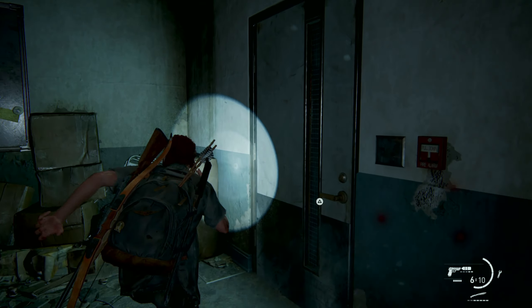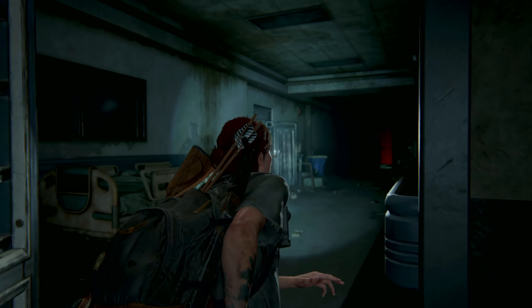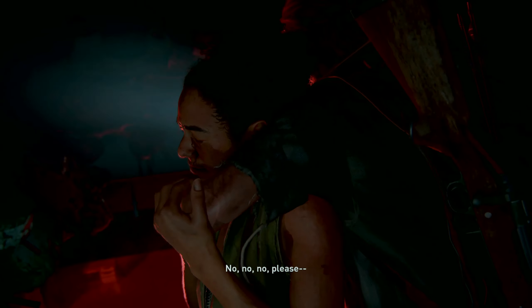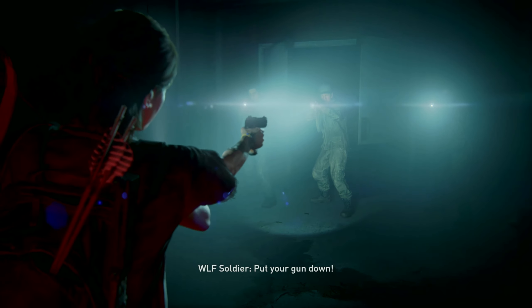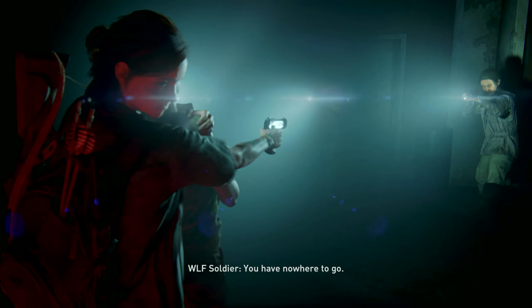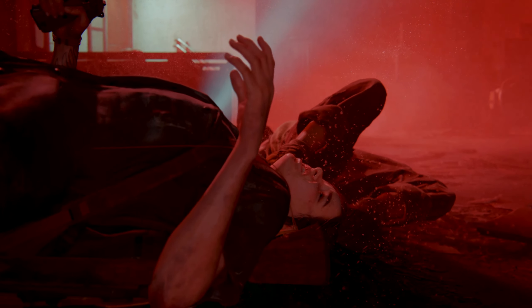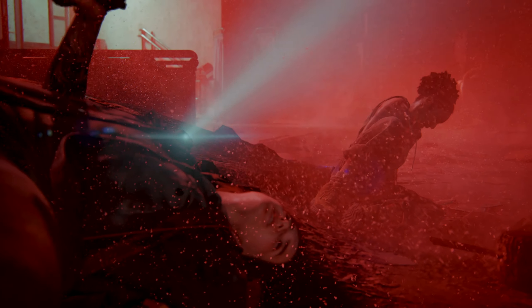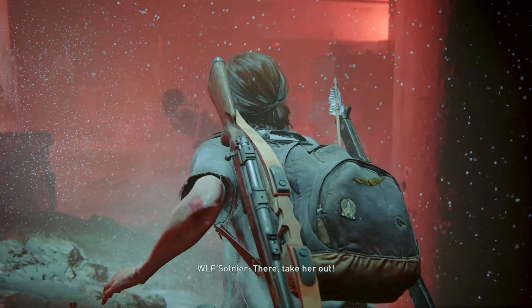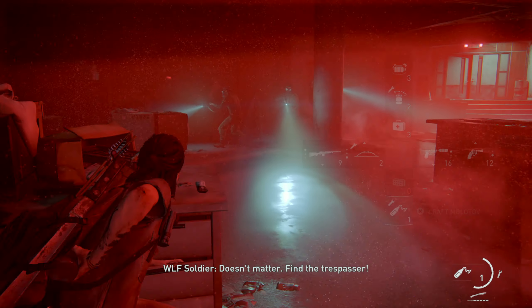Come on, Ellie — we can do it. Come on! No, no, no — wait. No, no, please! Back up! Put your gun down — you can walk away from this, okay? Shut the hell up! Gun down! Hands up! Get back! You have nowhere to go. No! Get downstairs! Get down! Get down — take her out! Oh dear. What the hell's the power doing on? Doesn't matter — find the test factor.